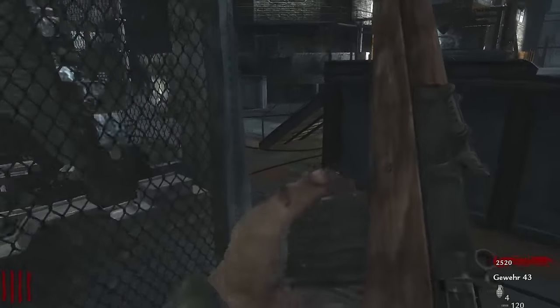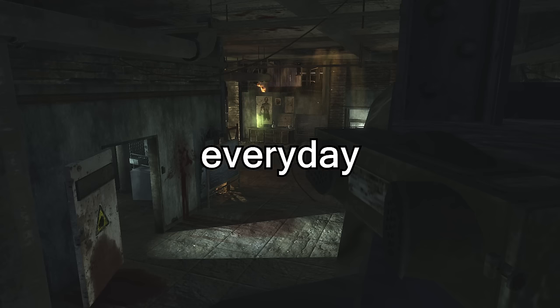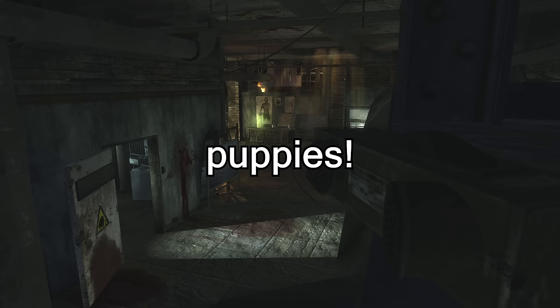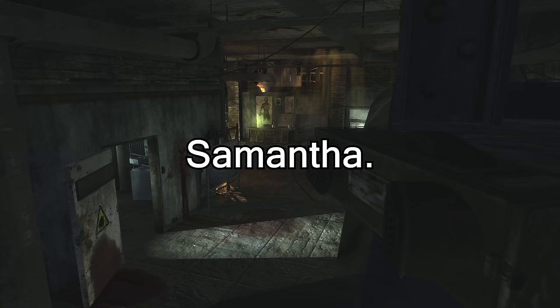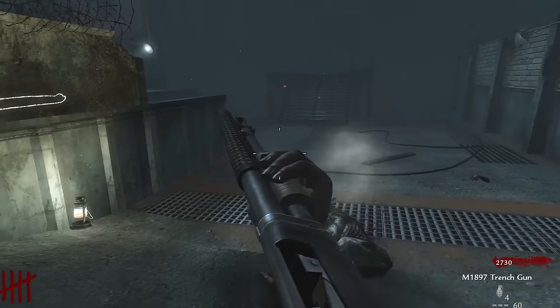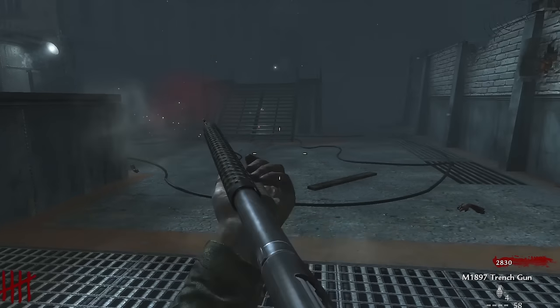In our third radio message, we hear something rather sweet. Maxis gives Samantha a pregnant dog, telling her: 'You must be very diligent, Samantha. Owning a dog is a great responsibility. You must feed her every day and walk her and be very careful when you play with her. You know she's going to have puppies.' Samantha excitedly asks if she can keep the puppies too, to which Maxis replies, 'We'll see, Samantha — one step at a time.' Maxis gives Samantha the pregnant dog and tells her to walk and feed her.